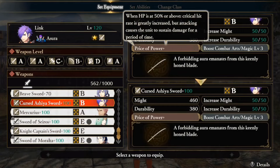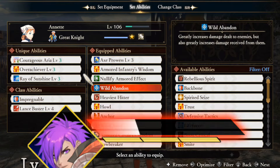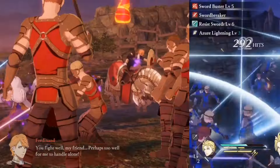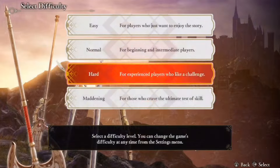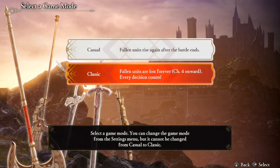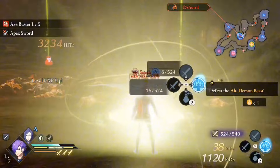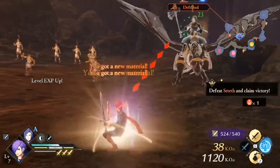In 3 Hopes, certain weapons and abilities provide massive stat boosts without the cost of your health. If I'm not careful, I can self-destruct as soon as I step onto the battlefield. To make things even more intense, I'll be playing on the hardest difficulty and classic mode, meaning one wrong move could mean losing a unit for the rest of the game. With that in mind, let's get into it.